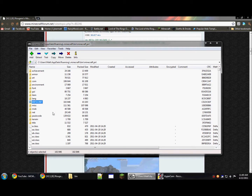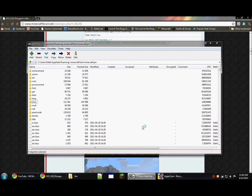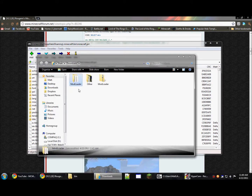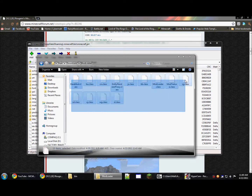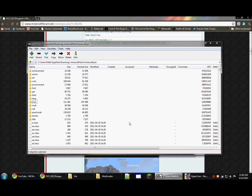Now the first thing you want to do is delete the META-INF folder. That will allow you to install mods. Next, go to your downloads folder, go back to the mod loader files, and you can just select all and drop right into the 7zip window and hit yes.